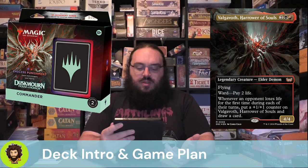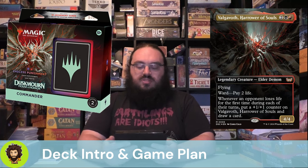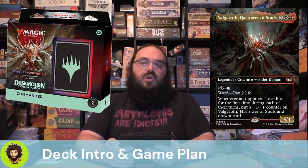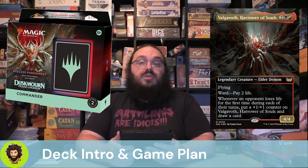Hello and welcome back to another Mech Deck Tech. Today we have another pre-con upgrade guide for you from Duskmourne, featuring Endless Punishment helmed by Valgaboth, Harrower of Souls. Valgaboth is a Rakdos commander for four mana — a 4/4 flyer with Ward 2. Whenever an opponent takes damage for the first time on their turn, you get a +1/+1 counter on Valgaboth and draw a card. This makes our game plan super simple: force damage onto each opponent on each of their turns, getting three power on our commander every round and drawing three extra cards.